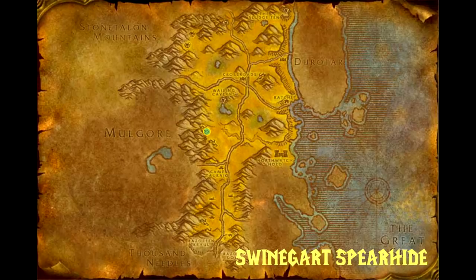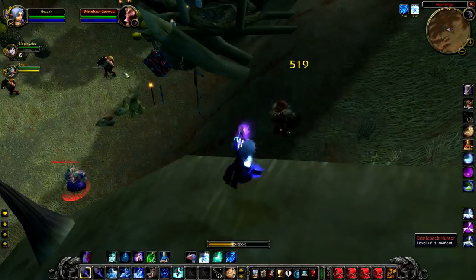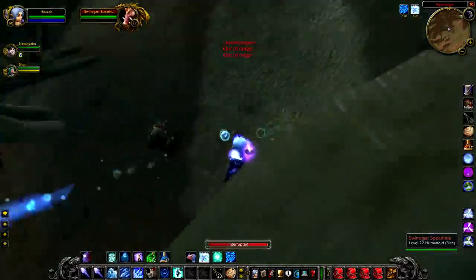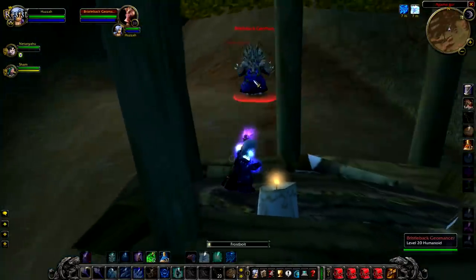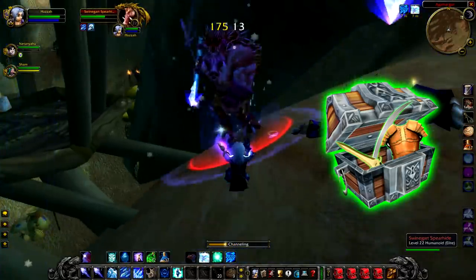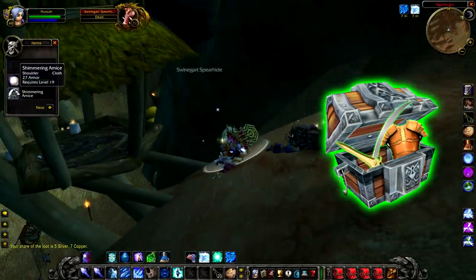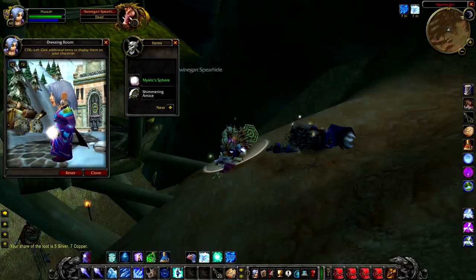Up next we have Swine Got Spear Hide, a level 22 elite quillboar that hangs around near Agama'gor. He can be quite tricky to kill as he has a couple of mobs near him and does a fair bit of damage, so you'll probably need to take a couple of friends to take him out. The disappointing thing is as for loot, he's really not got that much — no unique items, maybe one or two greens. There's nothing really special about him, but if you are going to kill him I'll just say that in the next video there is another rare just directly south of him that also offers greens, so if you're going that way you should definitely take him out.